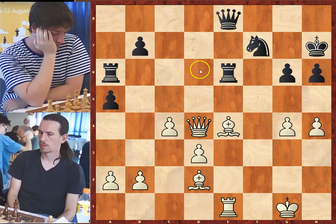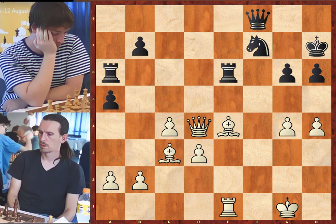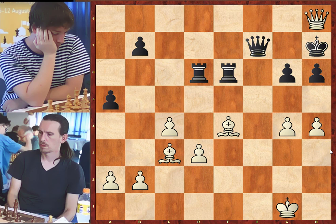Bishop takes on d4, queen takes on d4, knight to f7. The drawback of this move is that the knight is not defending the king very well — the g7 square is weak. White can play bishop to c3, threatening mate. After bishop to c3, queen to f8 trying to defend, rook to f1, rook a to d6 attacking the queen, rook takes on f7 check, queen takes on f7, queen to h8 — mate.